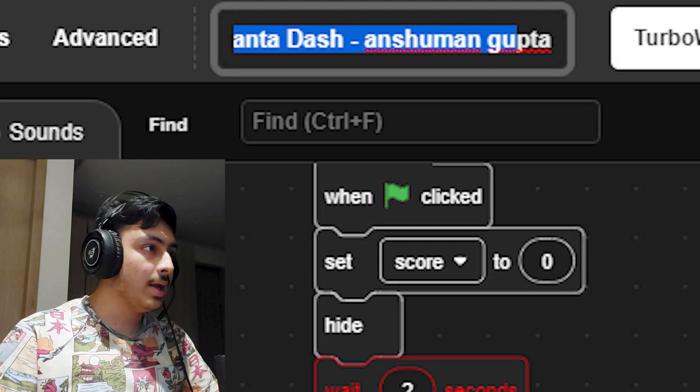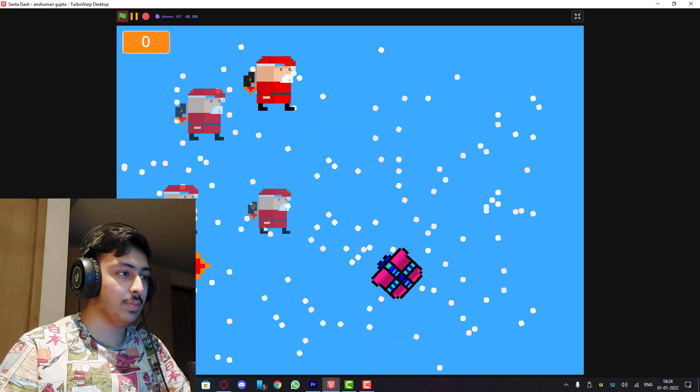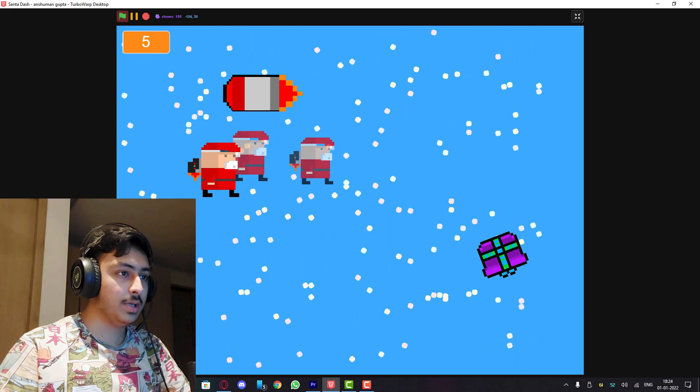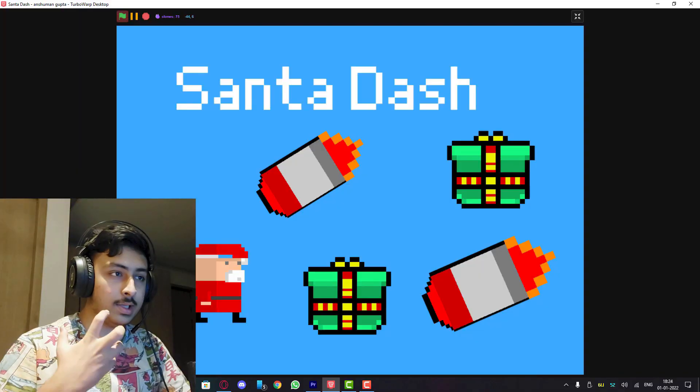Tanta Dash by Banshu Mangupta - the family looks good. We move this with the mouse and can dodge. These missiles are wow - this game is really good! I like everything about it. The only thing I'll say is add some music and sound effects - it just feels empty without those.